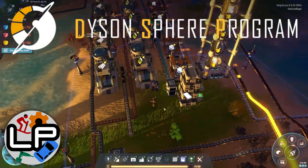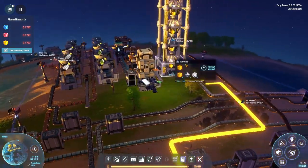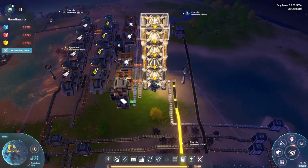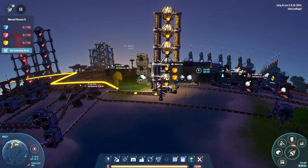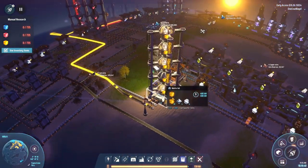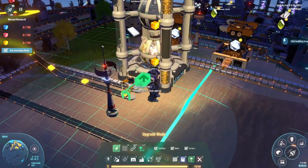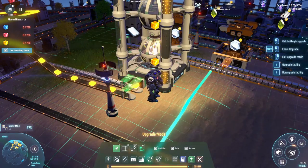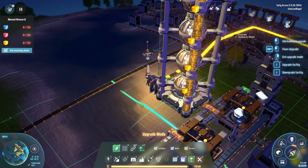Since the last video, the most exciting thing I've done is get the Yellow Science up and running. As you can see, we've got this stack of Matrix facilities all building the Yellow Science, except for this one in the middle for some reason. It's probably because there's not enough output speed down here, so let's upgrade a couple of things. There we go, that seems to be alright.